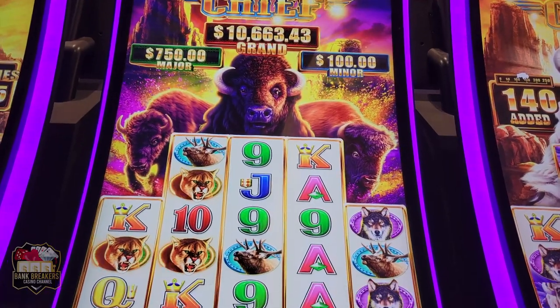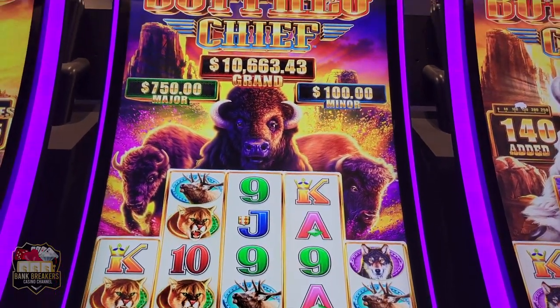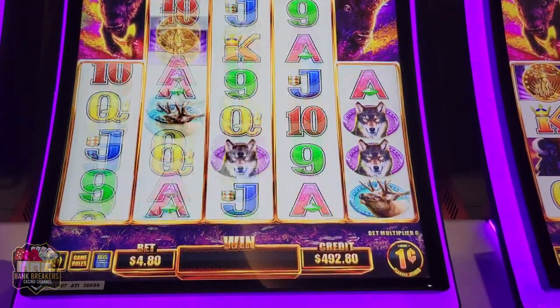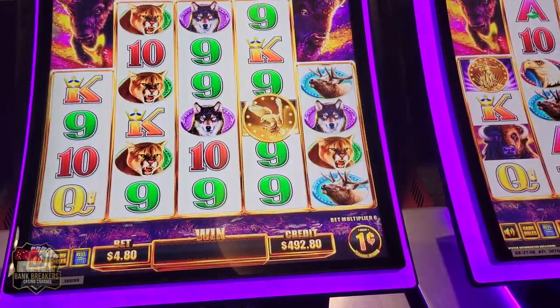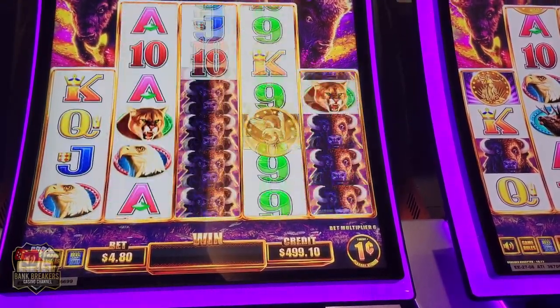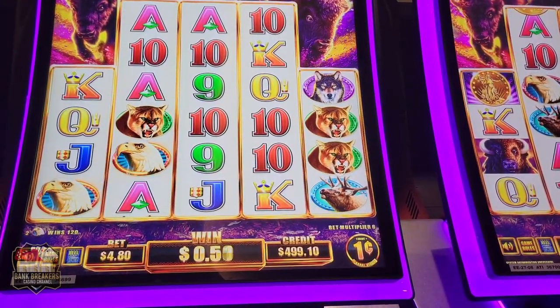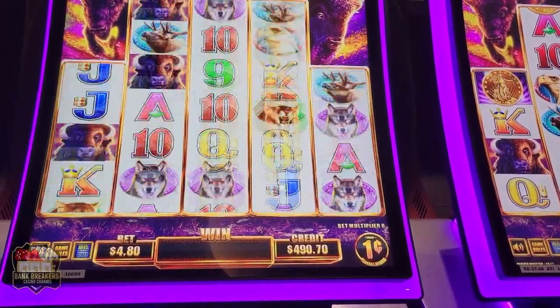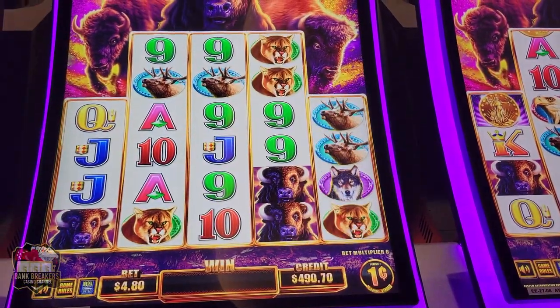You can see the grand is at $10,633 right now, so that's apparently what we're trying to win here. Yee-haw — three tens! Oh, $11. Two of those little eagle coins — whatever that means.